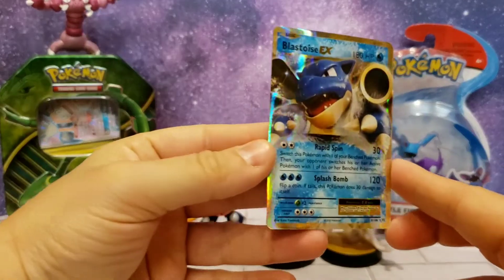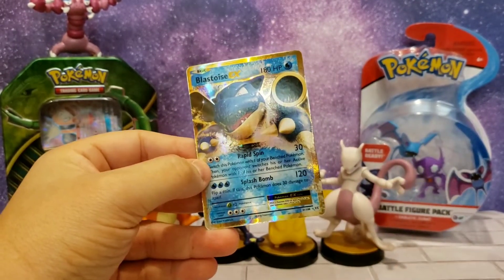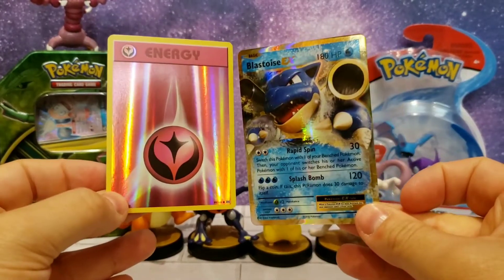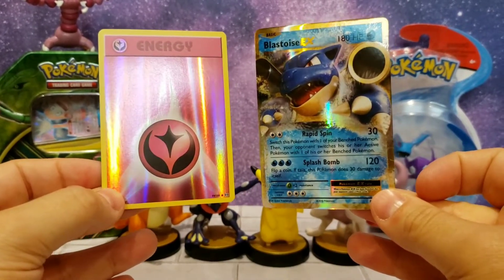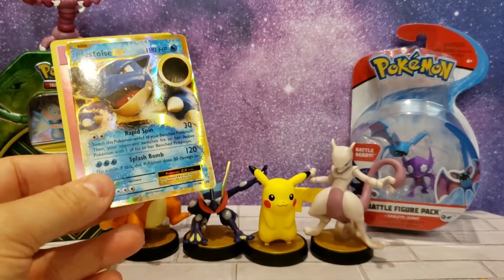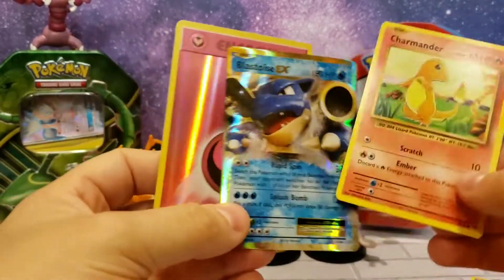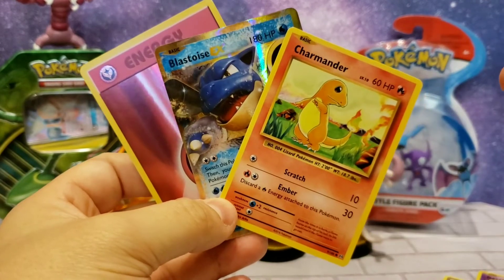Yeah! You like Blastoise? Yes! Awesome, we done good. Let's show them the two good ones we got — the Blastoise and the energy card. Which one's your favorite? The Charmander! Daddy likes this one. Here's Torrin's favorite — the Charmander. I like that one too. The Blastoise — yeah, awesome. I like two of them. Do you like the energy one? Yep, I like them all!